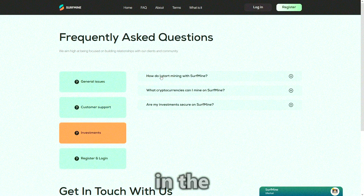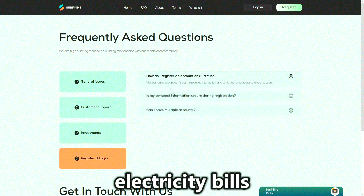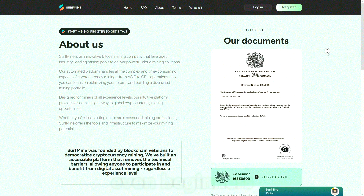Everything happens in the cloud — no noisy farms, high temperatures, or crazy electricity bills. The About page states that the Surf Mine team strives to make mining accessible and easy for everyone, even beginners.